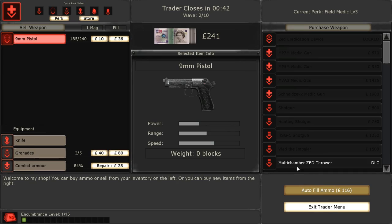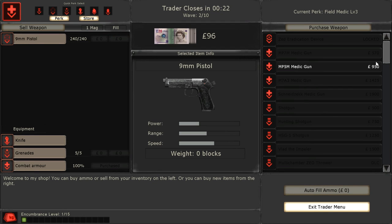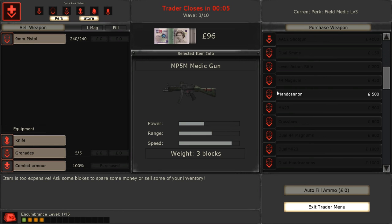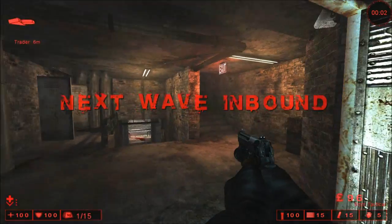So you gotta go into the trader after every wave — you don't have to, but you obviously can switch your perk. You can only do this one time per wave. You can repair your combat armor, refill your ammo — I'm gonna go ahead and do my combat armor and some ammo. And obviously here are your guns. I don't have enough for pretty much anything, so that sucks. But if you pick the medic gun, the medic gets certain bonuses for those guns. These are all for sharpshooters — they get certain bonuses for those type of guns.